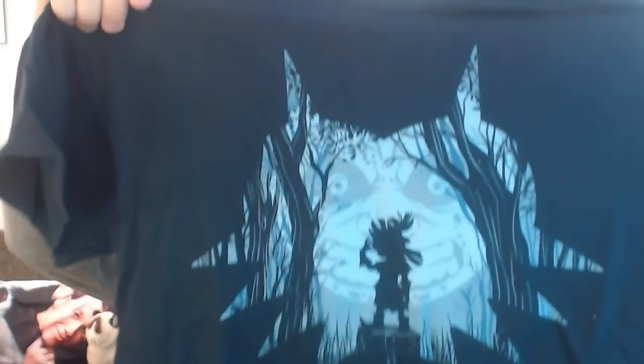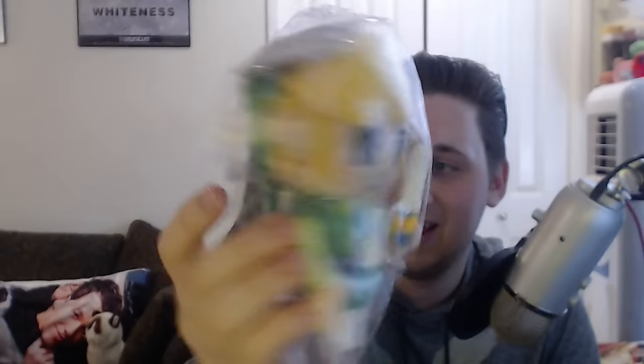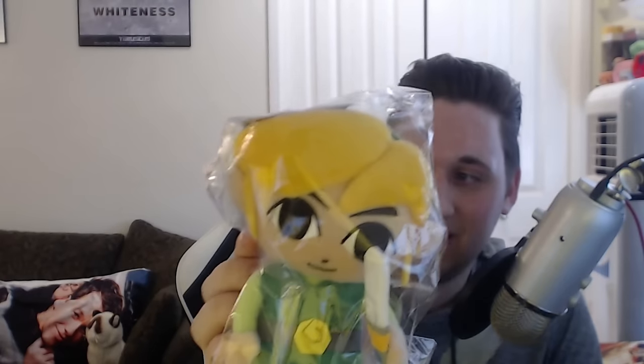The first thing I'm going to pull out is a t-shirt — I'm not sure what it's from, I'm sure you guys could tell me — but we have an amazing navy blue t-shirt, and I love navy blue t-shirts, they always feel comfortable and look good. Then we have a Link stuffed creature, and it's actually licensed by Nintendo. He's got a little shield on his back — he's going to go find Zelda.